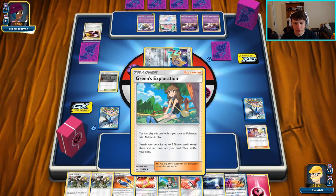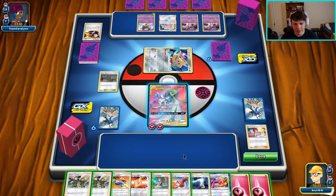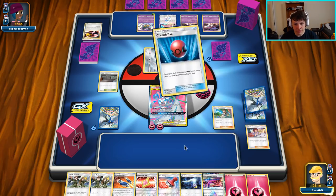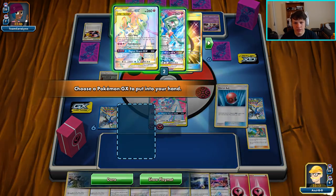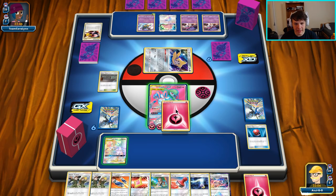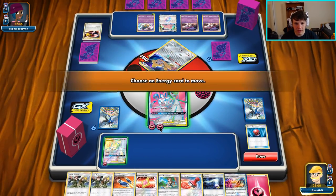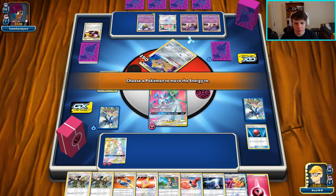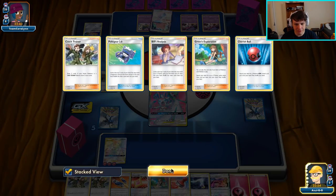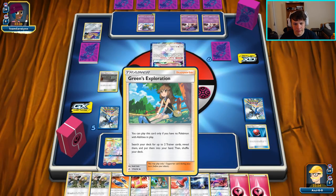We're gonna try and set up for that Xerneas GX play — let them hit two of our Gardevoirs and then Switch, Tag Switch into Xerneas and go from there. I almost want Coach Trainer to find a Gardevoir. I kind of just want to draw cards and guarantee the Gardevoir. Let's get the Cherish Ball and another Greens for next turn. Boom — Cherish Ball, get ourselves the Gardevoir. The Xerneas is prized, so we definitely need to draw some prizes to find it. If not, we'll be dancing between Gardevoirs until we can reset their hand or something.